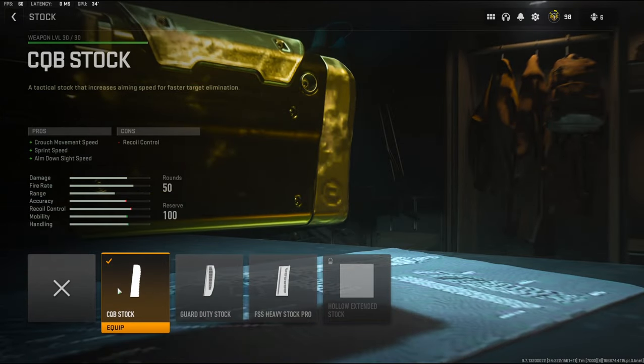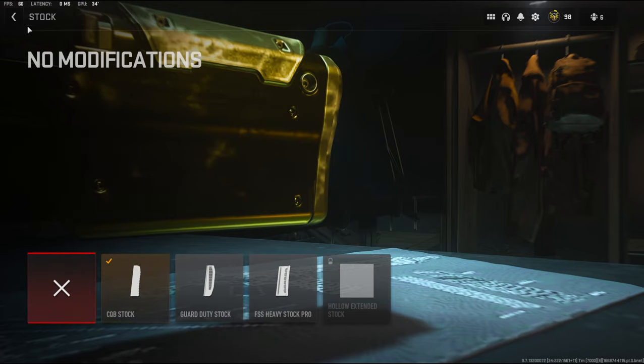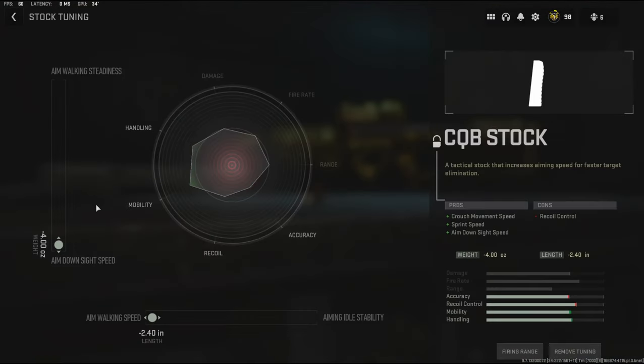For the stock, I'm going to be using the CQB stock. It adds crouch movement speed, sprint speed, and aim down sight speed. It does take off a little bit of recoil control, but that's fine. For the tuning, I'm going to be going with mainly aim down sight speed and aim walking speed.